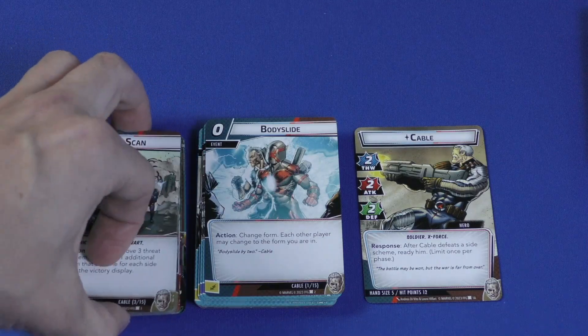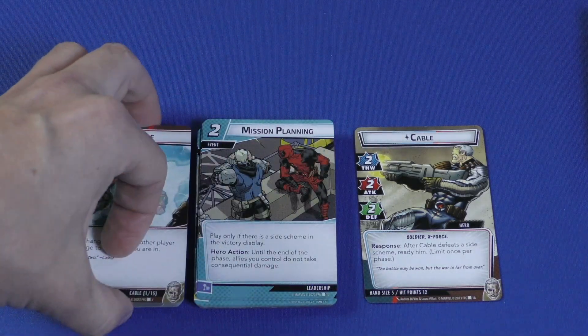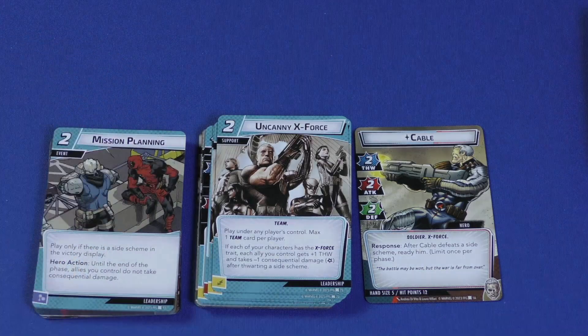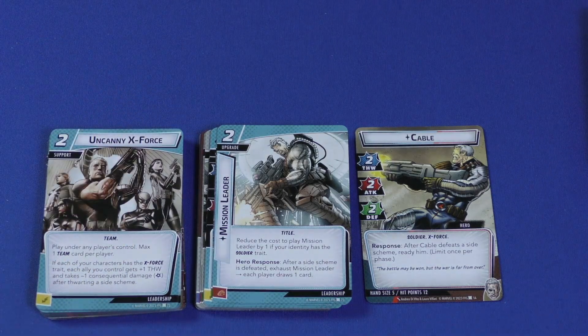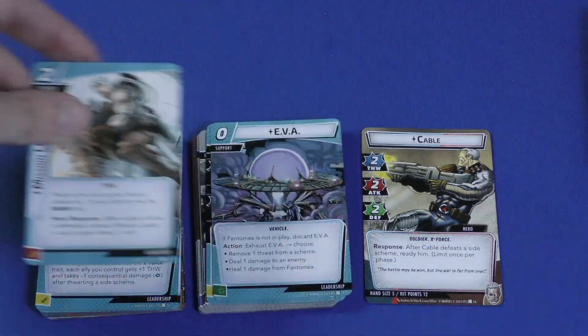Mind Scan is a two-cost event: remove three threat from a scheme plus one additional for each side scheme in the victory display — you get three of those. Body Slide lets each player change to the form you are in. Mission Planning is playable only if there's a side scheme in the victory display — until end of phase, allies you control don't take consequential damage. Uncanny X-Force plays under any player's control, max one team card per player — each of your characters gets the X-Force trait, and each ally gets plus one thwart and takes minus one consequential damage after thwarting a side scheme. Mission Leader is a two-cost upgrade, reduced by one if your identity has the Soldier trait, and lets you draw a card after a side scheme is defeated.